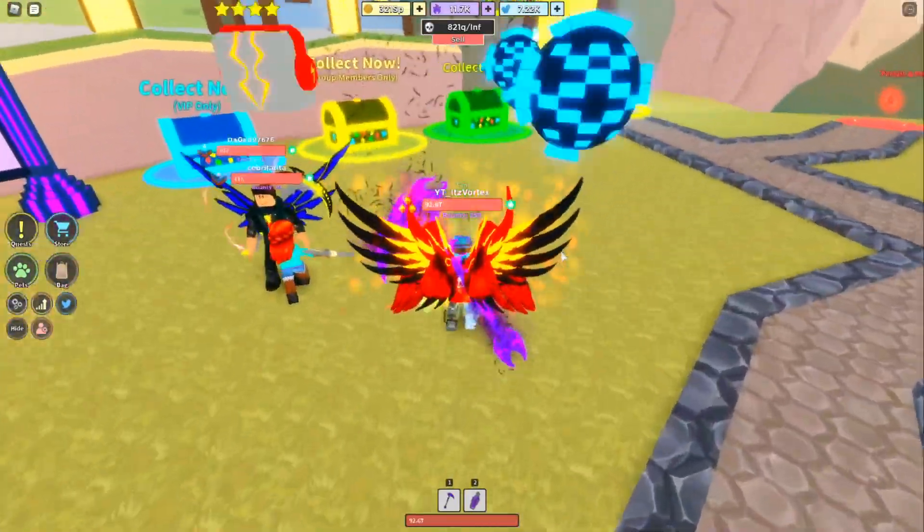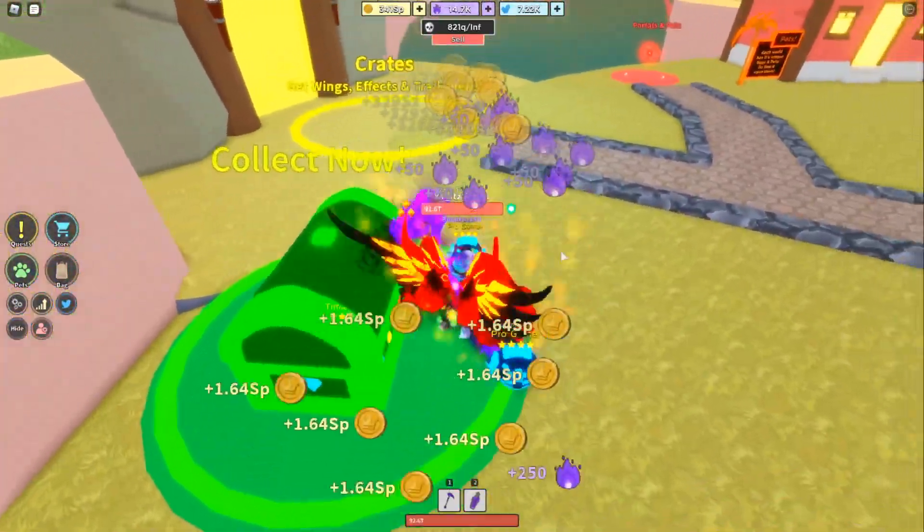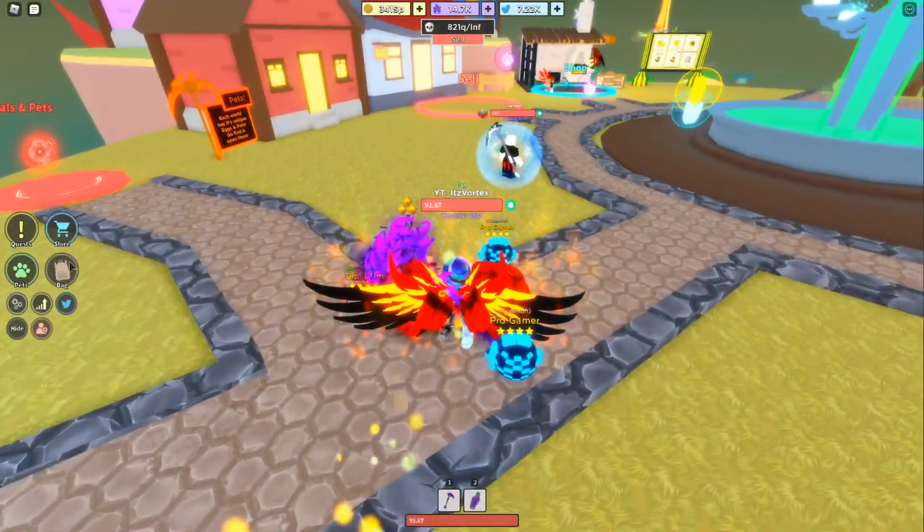It looks pretty nice all around. We can go over here, we can click both of these chests — there we go, we got both the chests. And they also changed, as you can see on the left, they changed the pets, the store, and the quests colors.